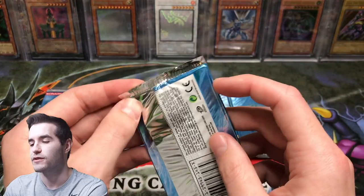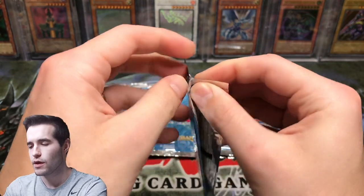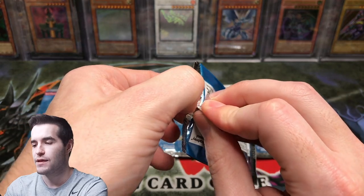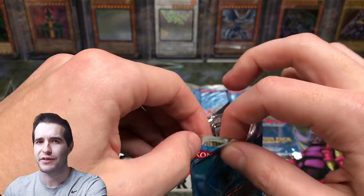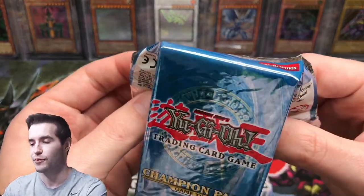First pull is a Nimble Momonga — not sure what that's priced at these days. The foil is at the front so we're going to open it carefully backwards. It's going to be worth something inside Champion Pack as a super rare, but maybe not $400 like a Magician. I think last time I opened this it was only like a $30 super, so a lot less but still pretty good for a super rare.